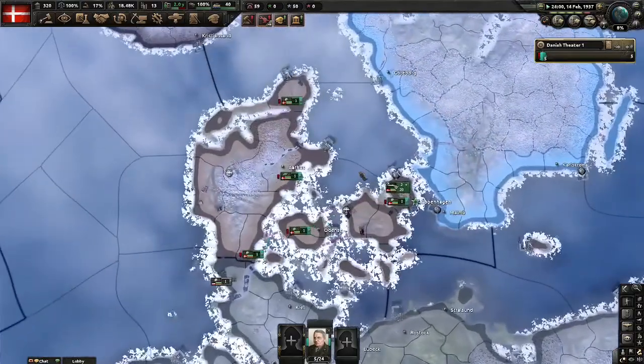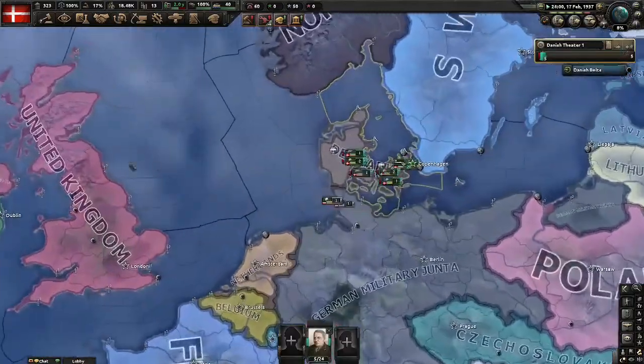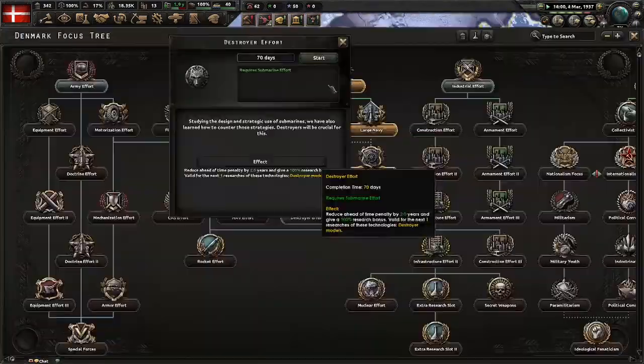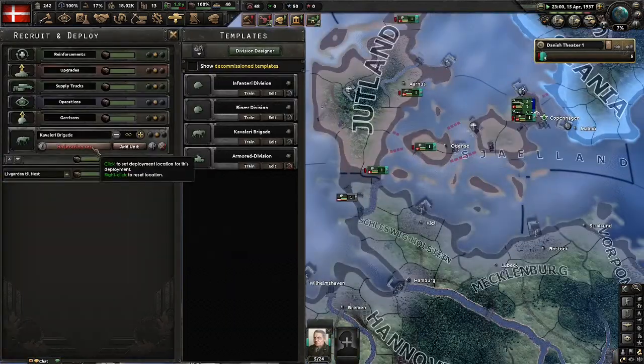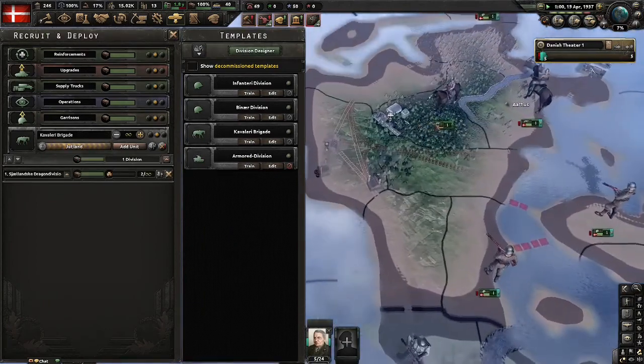Denmark has the greatest navy in this game at the start, so this will probably be extremely easy to naval invade the United Kingdom. Now it's time to finally deploy my cavalry. Look — it's the Danish cavalry.